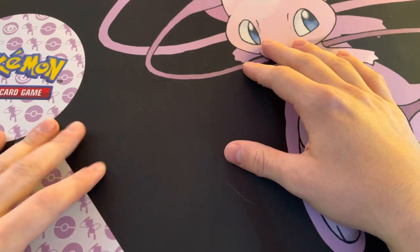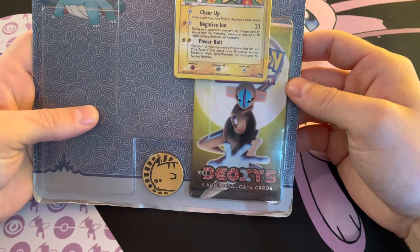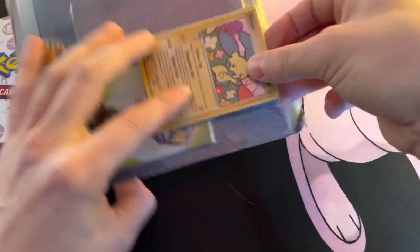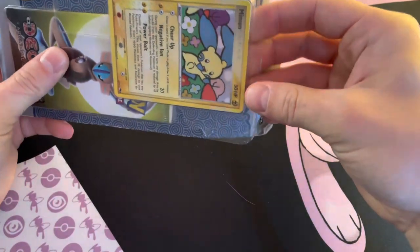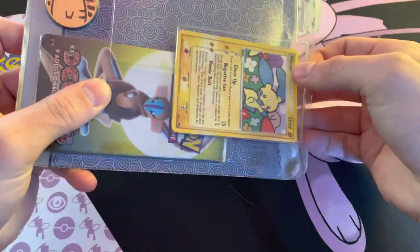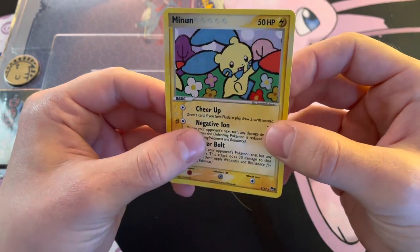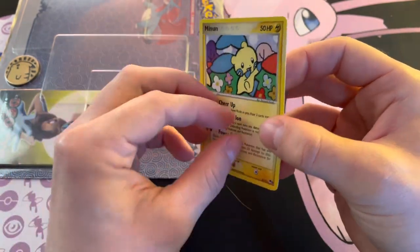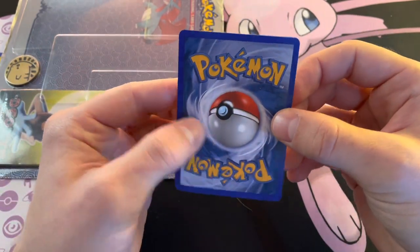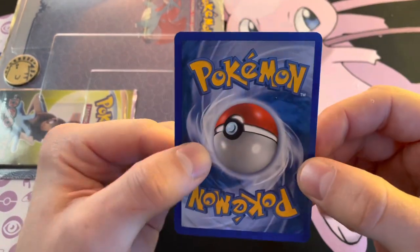You guys know what it's time for now — it's time to make me and all sealed collectors very upset, because it's time to open up the EX Deoxys pack. Let's see if we can get the promo out. We have the Mew holo here — it's a little bit maybe off-center. I'm not sure exactly what this card's worth but it's probably not worth much, although it does appear to be in pretty good shape.